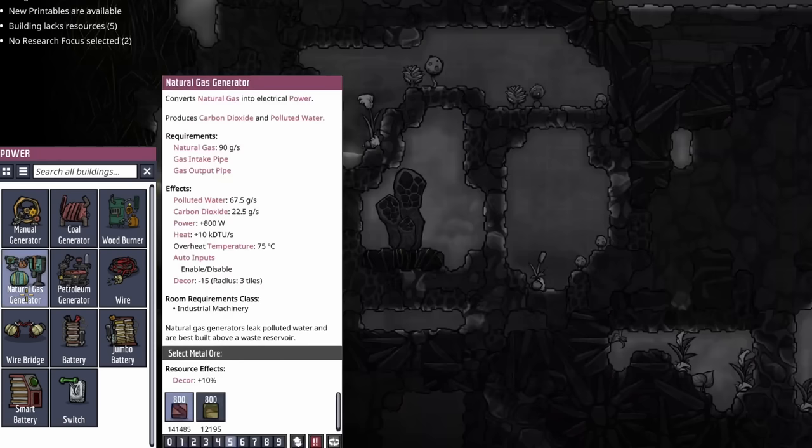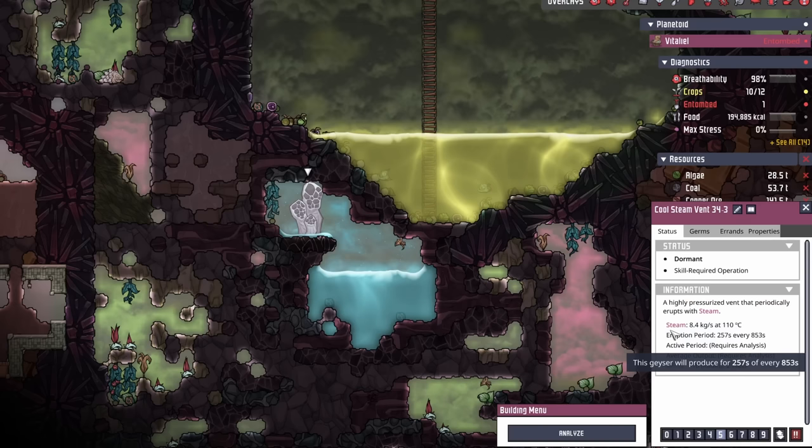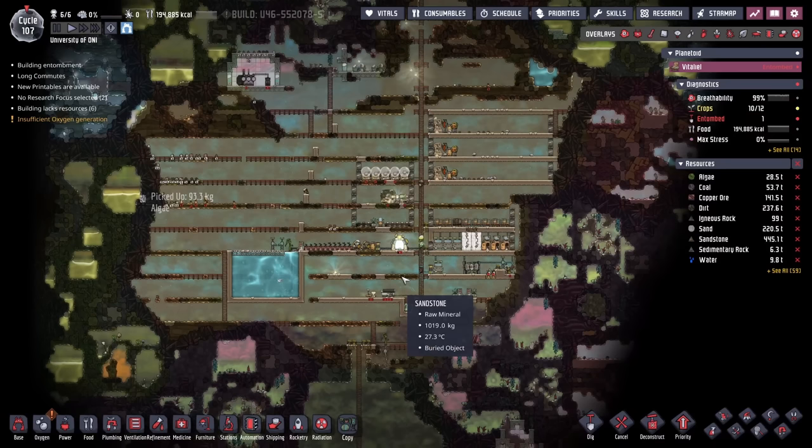We might be able to use some of this natural gas in a natural gas generator, which would help the colony in a couple of ways: it'll provide more power — 200 watts more than the coal generators we're using right now — and it also provides another recurring source of polluted water. Below our base, we found a cool steam vent that erupts with steam we could cool down and get even more water from. So far, that's all we've really been able to find.